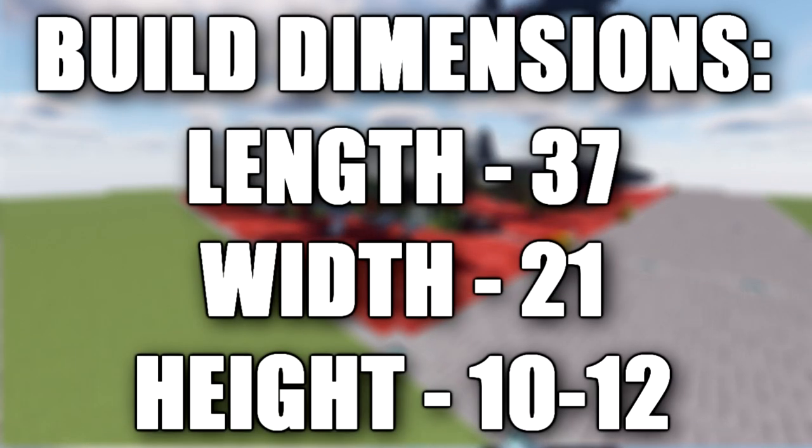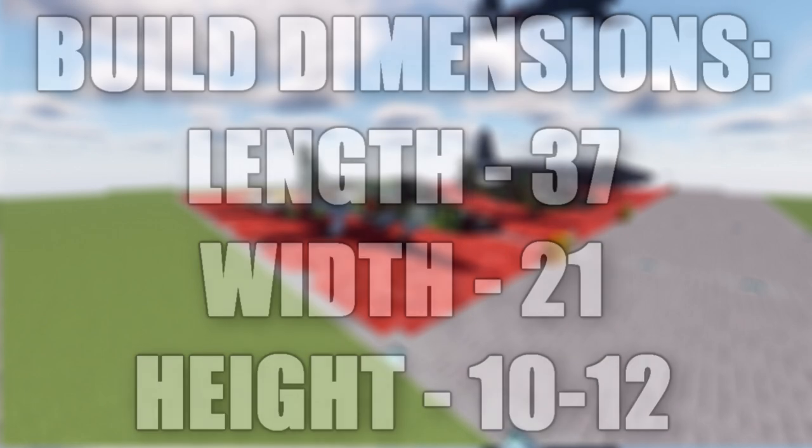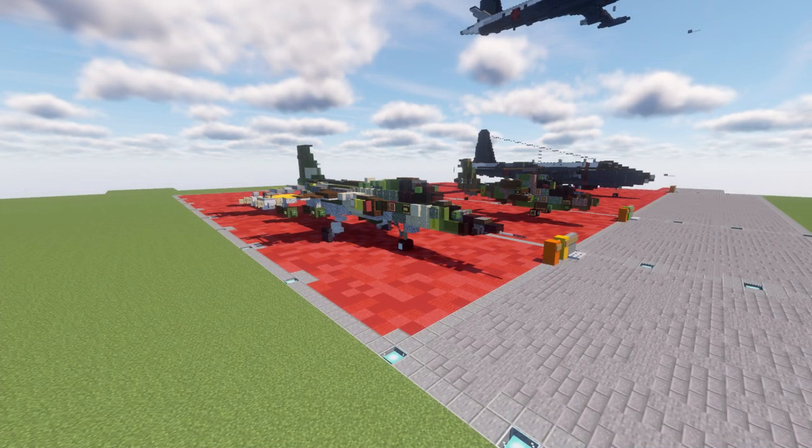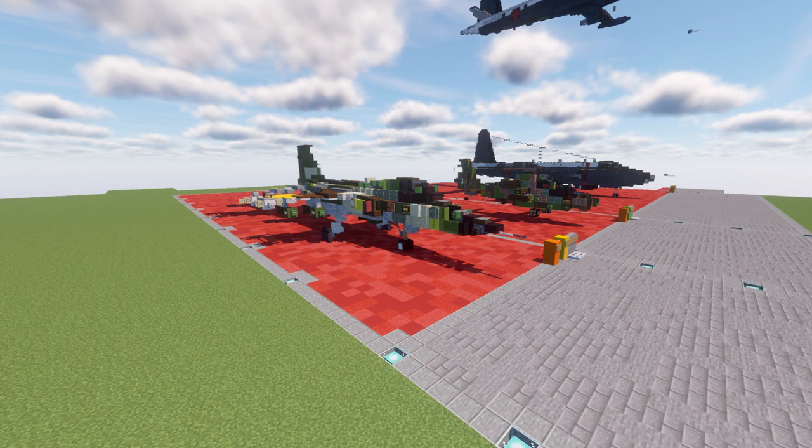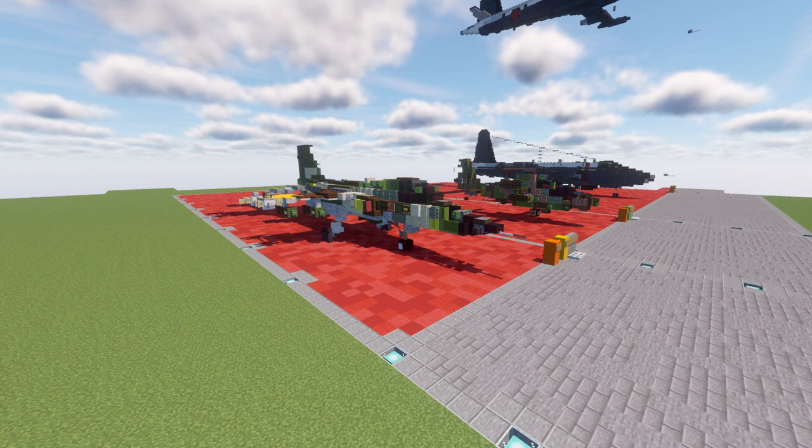In this tutorial we will be building the Mitsubishi F1. The F1 is a Japanese swept wing, single seat, twin engine, supersonic strike aircraft that was in service with the Japan Air Self-Defense Force from 1978 to 2006. It is Japan's first domestically designed and built supersonic combat aircraft, jointly developed by Mitsubishi Heavy Industries and Fuji Heavy Industries. It is essentially a T2 trainer airframe modified for a dedicated anti-ship and ground attack role.